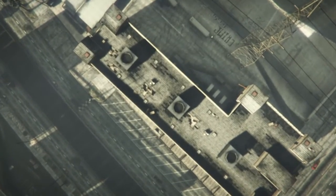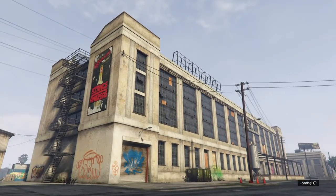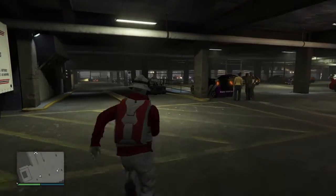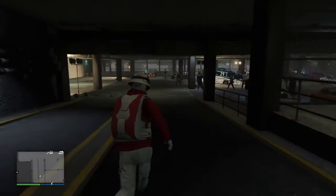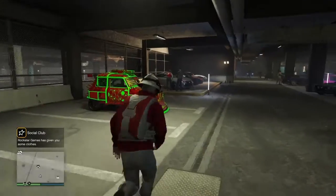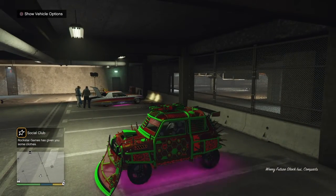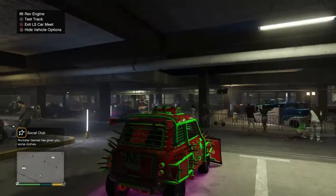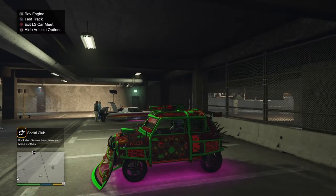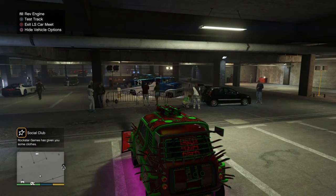As you see, I'm spawning in at LS Car Meet. Wait until it spawns you in, then run as fast as you can to the car — the car you called out after you blew up that one car is what will spawn. This is the hardest part of the glitch — you have to time it perfectly. Get in your car, hit square, then where it says circle to exit LS Car Meet, do that and right as you do, hit right on the d-pad.